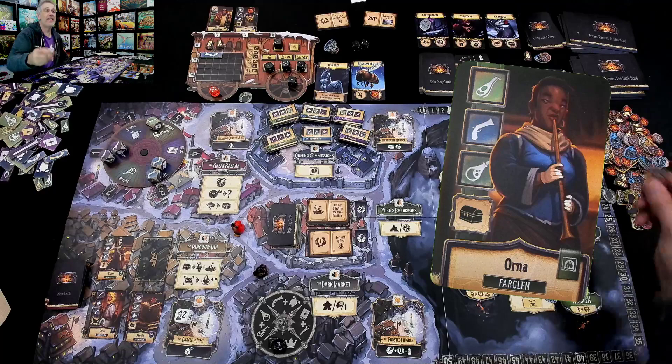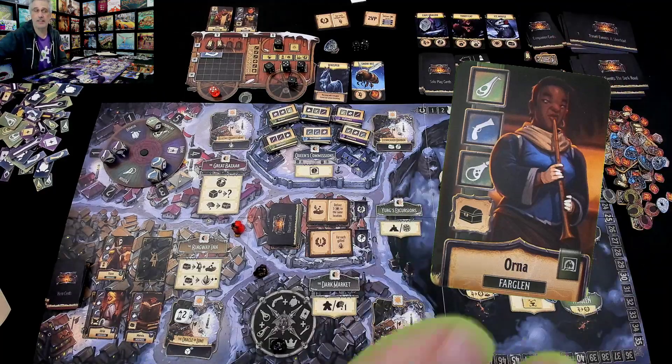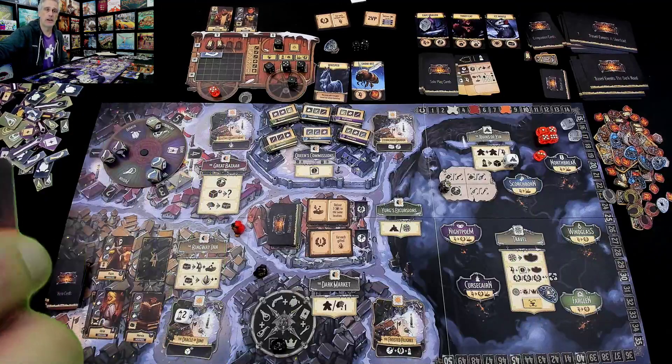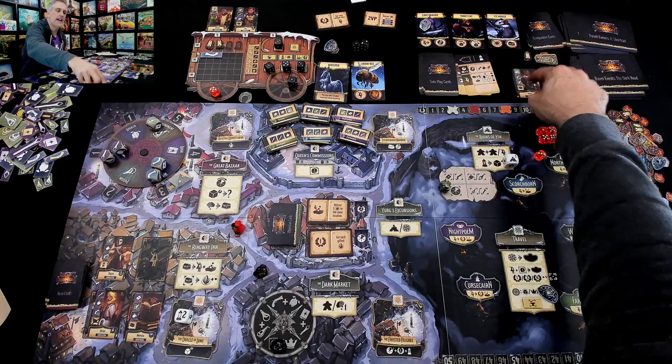Oh my gosh, he just made ten bucks. That's the way you do it. That's how you sell. So he just made ten bucks, which again might be ten points to him, depending on whether his fame or his money is the lowest at the end of the game. And now Orna joins.